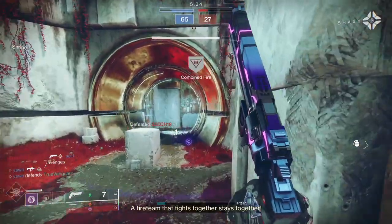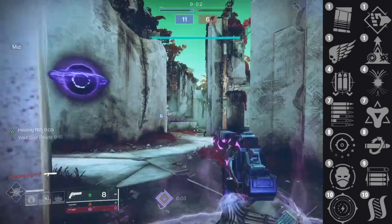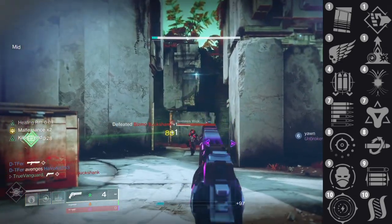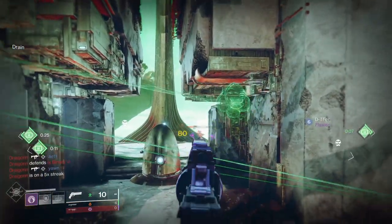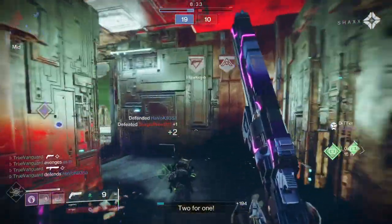In the first main perk column, you've got Under Pressure, which isn't bad at all for an eight-round magazine weapon. Then you've got Killing Wind — most of the gameplay in the background is with Killing Wind, and I absolutely adore this perk. I'm mapping people from ludicrous ranges hitting full damage with the Killing Wind perk up, plus the added mobility and handling is great for strafe shooting with a 120 hand cannon especially.